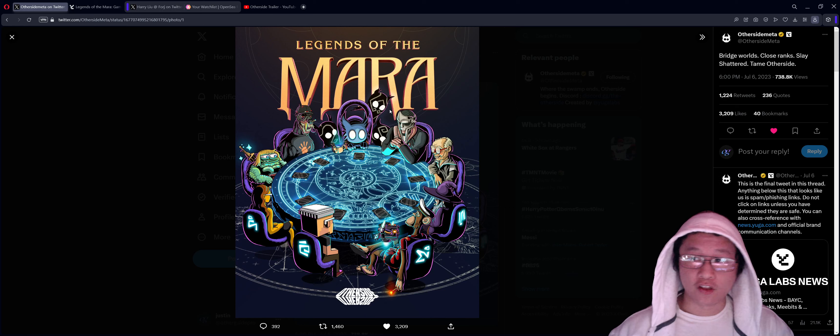On July 6th, OtherSideMeta covered the ally NFT projects that will be able to be used inside of Legends of the Mara. We can see Codas taking center stage — Codas are going to be your main way to play and get on top of the leaderboard. We can also see the roundtable of other NFT collections involved in Fighting the Shattered, including Bored Ape Yacht Club, Wagmison, and MeeBits — all of these were inside of the trailer.